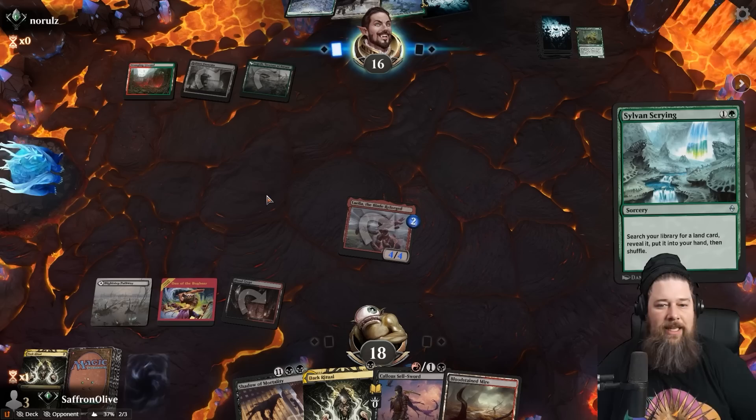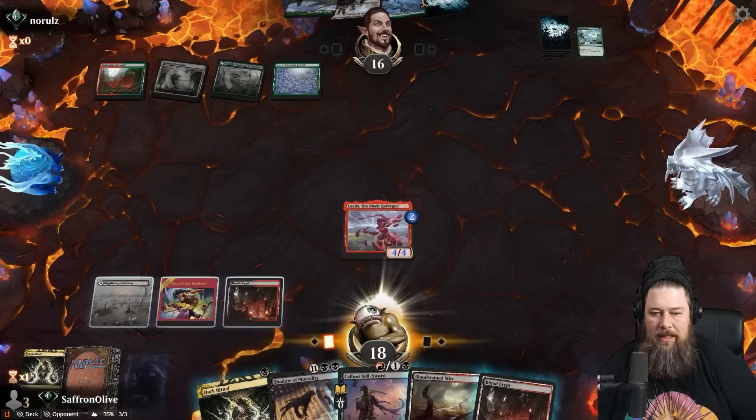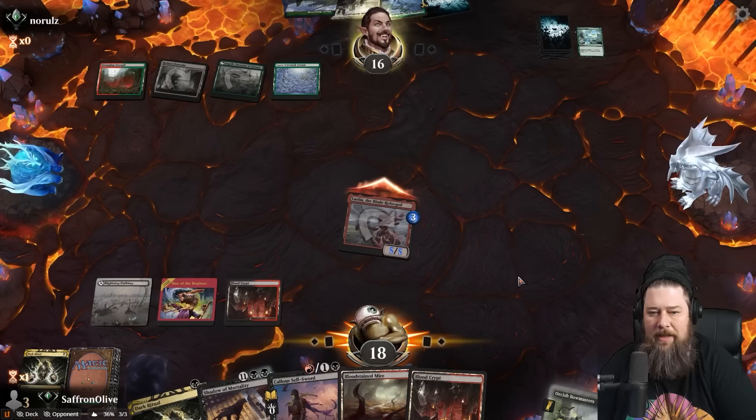Opponent has more Sylvan Scrying — they can do that all day. I guess it gets their Field of the Dead or Council's Judgment via Garruk to find a Primeval Titan. Is it that good when you're not getting tri-lands? We would really love a Necro — Necro just straight up wins us the game. More lands for them. Orcish Bowmaster: attack with Layla, up to five power, hits them to 11.